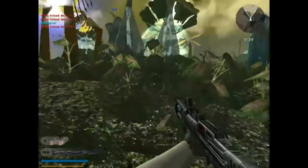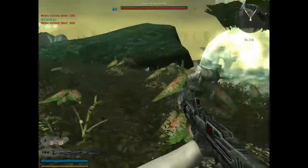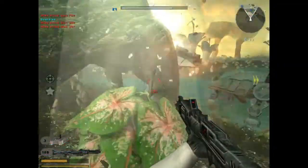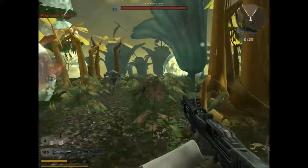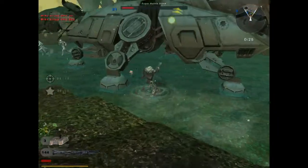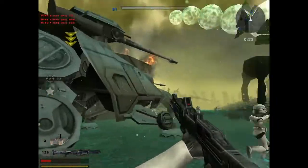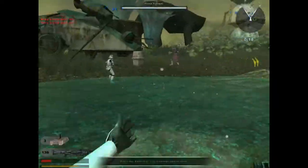The thing about the clone engineer is that he takes a while to reload his shotgun. That's one slight downside to him, but other than that he's pretty powerful. There are no Ackley that show up on this part of the mission, but there are some Ackley that show up at the last bit of the mission — I'll get into that later.